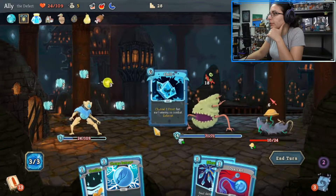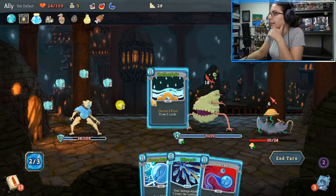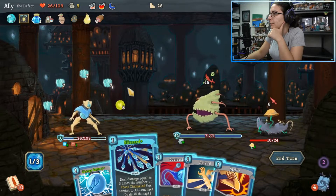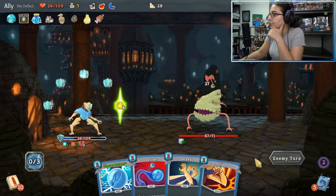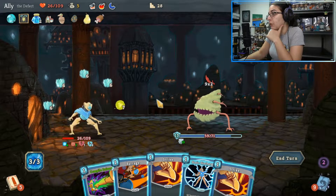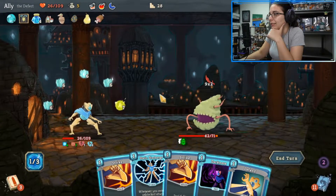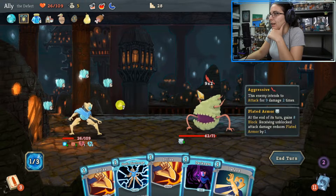We should chill — 15 to both. Let's Cool Headed. 18 to both sounds good to me. Especially because we got Bias Cognition to infinite defense. When you can make the frost orbs work, they work really well. Deal 10, draw 2. The Barrage does a lot here. Alright, so we won't be taking any unblocked damage. I don't need to play Static Discharge.